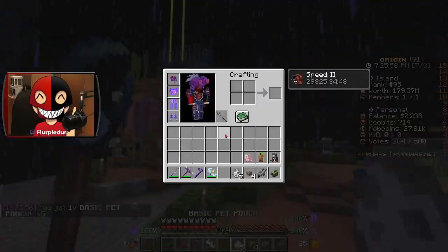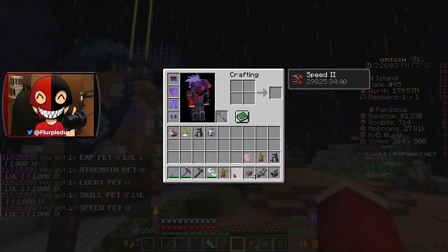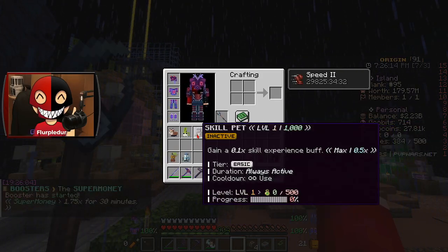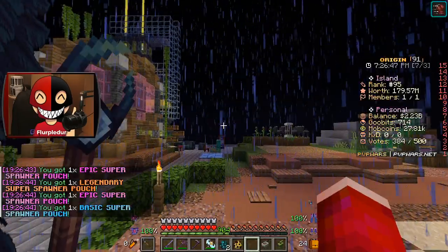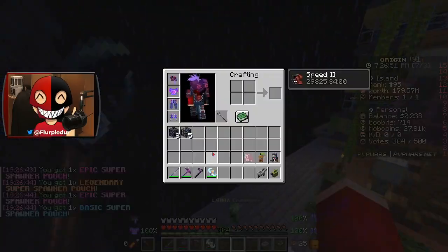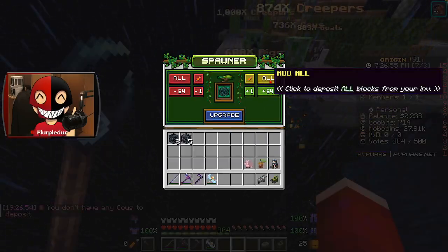Let's see what we get from these pet G kits. We got five basic eggs, which hopefully give us something decent. Already have better of most of these pets. Let's see what these spawners give us — we already opened two blaze spawners, we got five ghost spawners, seven blaze spawners, and eight blaze spawners. Not too bad, but eh.